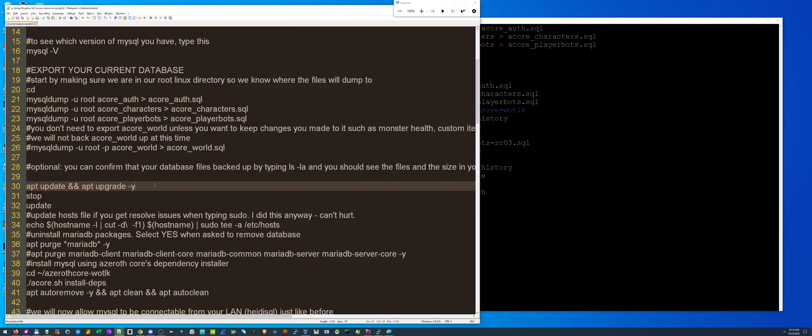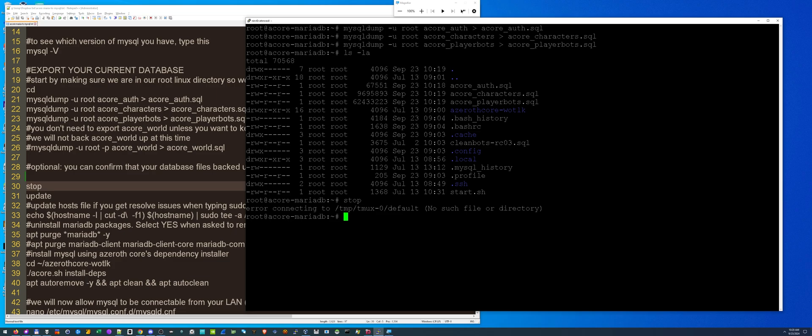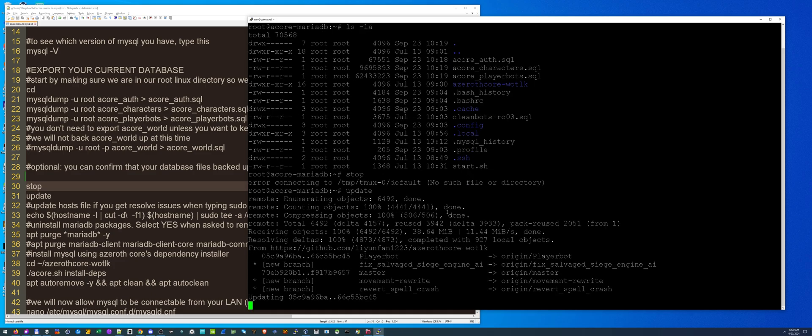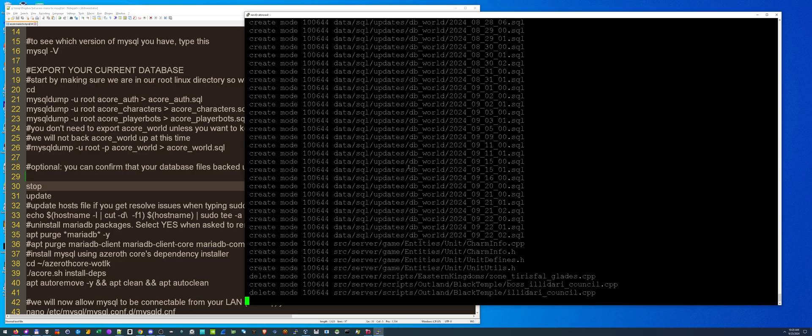We're going to type 'stop' to make sure our server is stopped, and then type 'update'. That's going to update the player bots mod and then Azeroth Core. If you've never done that before you're going to get a lot of updates, but I've been updating mine regularly and you should be too.